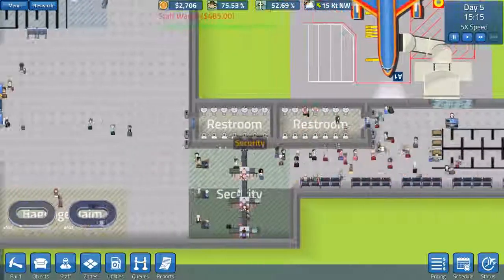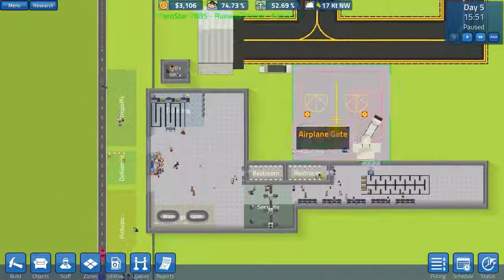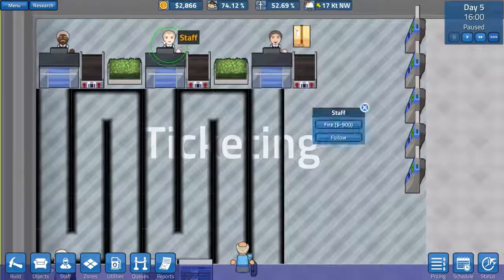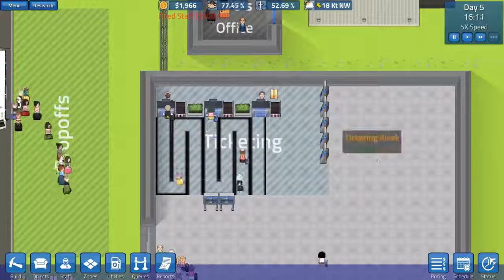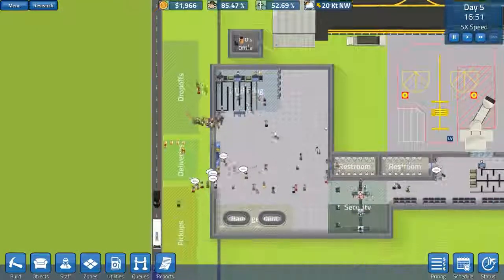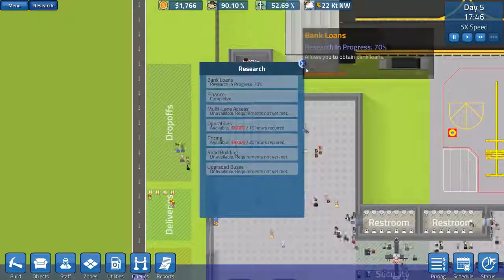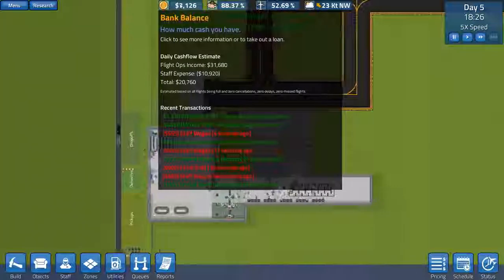I just need to check one thing - one, two, three, four staff is what we should really have, but we've got eight staff, so we don't need that many. Some firing is in order. Fire - minus 900? Why does it cost to fire staff? Severance pay, maybe? I'm not too sure. I'm just trying to figure out where to streamline our money making, because at the moment we're really struggling with cash. We need some more flights essentially and we need to alter this schedule.